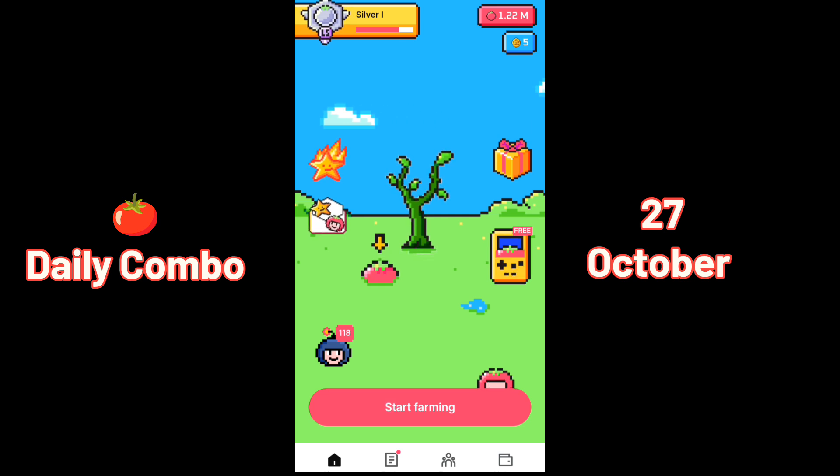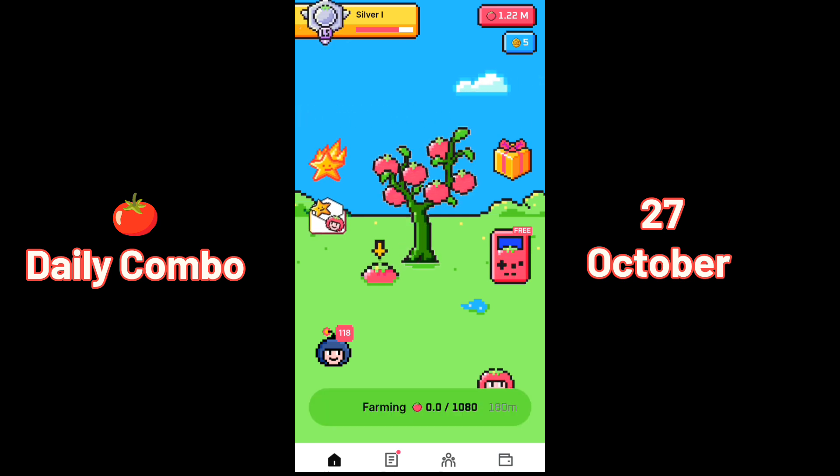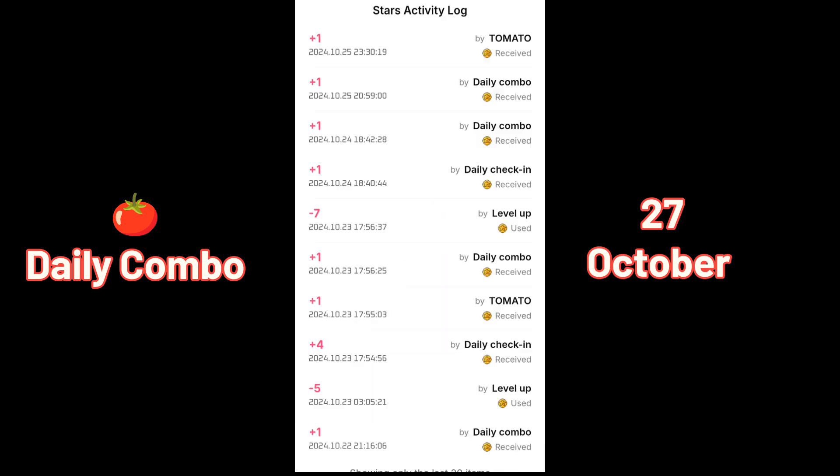Now let's click on start farming. This will get you tokens from the farming, and it will complete in 5 hours and 18 minutes.